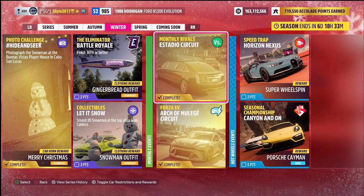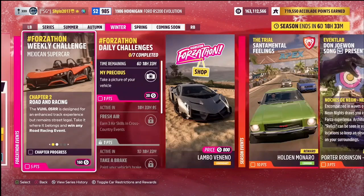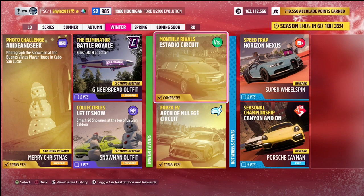Next up we have the monthly rivals events. These are available across the whole month, so if you've already completed them you don't need to do them again. They get you four points each towards the series, split across the four seasons, so one point added each season — that's eight points total on the series and two points each week. Both monthly events — one in the limo and one in the Cooper Urban Rebel — require you to post a clean lap on their respective circuits. Just make sure your lap doesn't have a flag or exclamation mark next to it — you don't even have to beat your rival, just post a clean time.